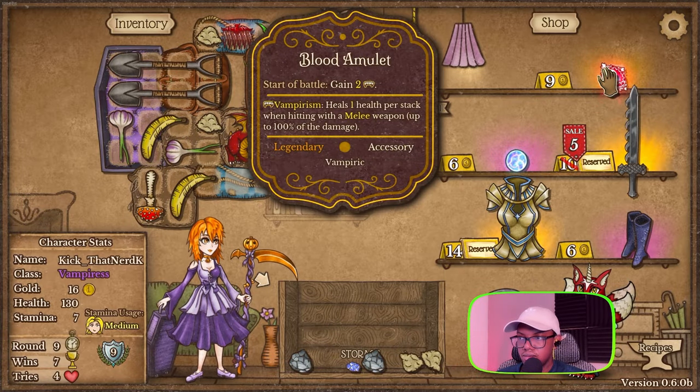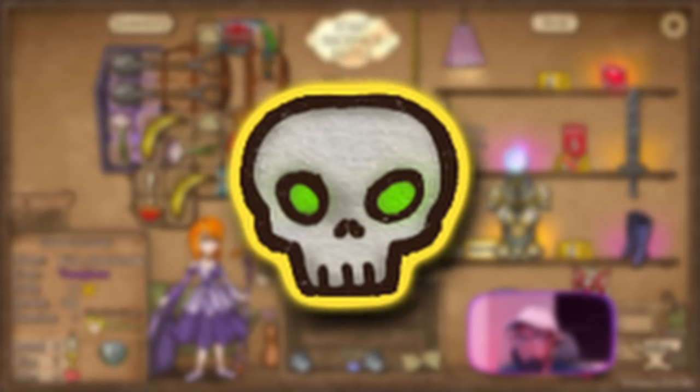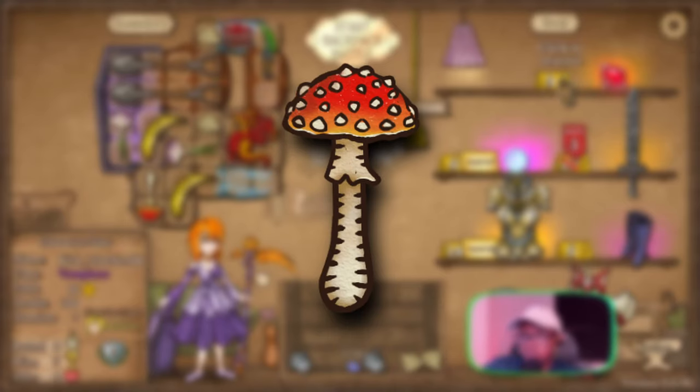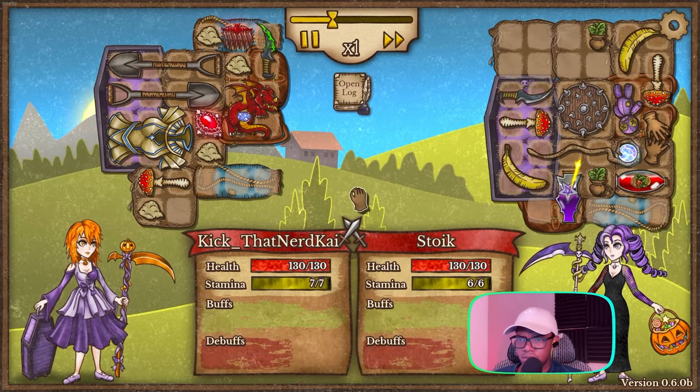The Reaper specializes in poison debuffs, which you can see from its starting backpack called Storage Coffin. Whenever an item inside activates, you have a 25% chance to inflict one poison debuff. This debuff deals 1 damage for every 2 seconds, so be sure to fill up every slot with as many different items that activate as possible. You also start off with a Fly Agaric, which also deals a poison debuff. You'll have a dagger too that requires no stamina to use, but has a long cooldown to activate.